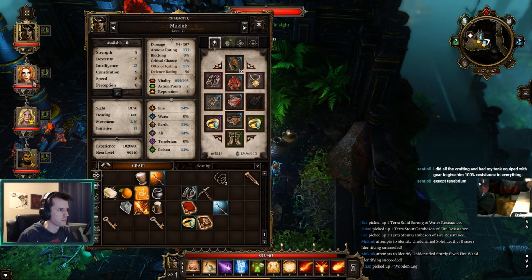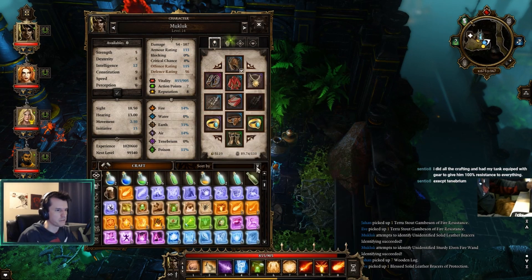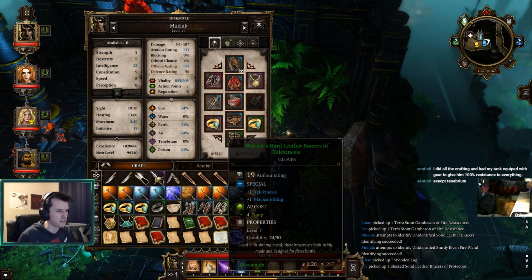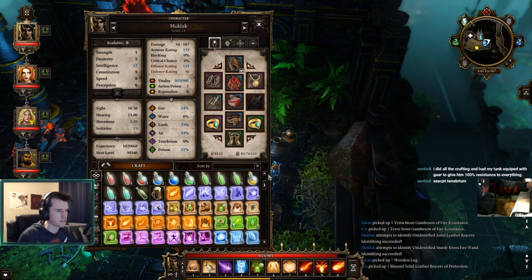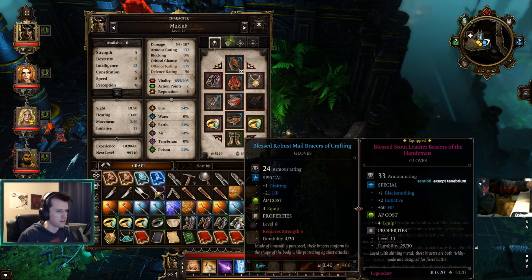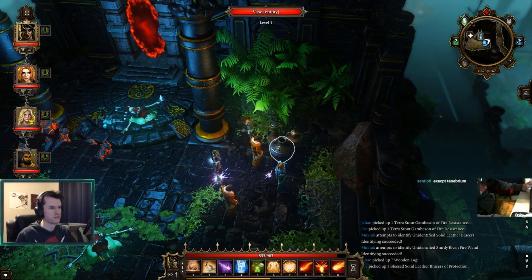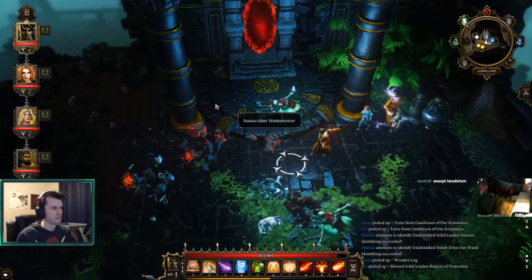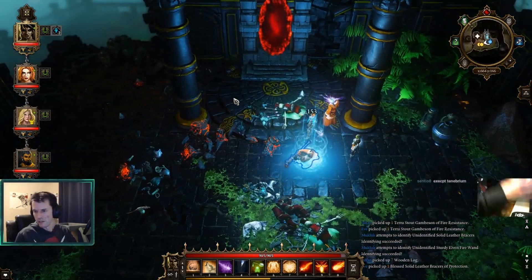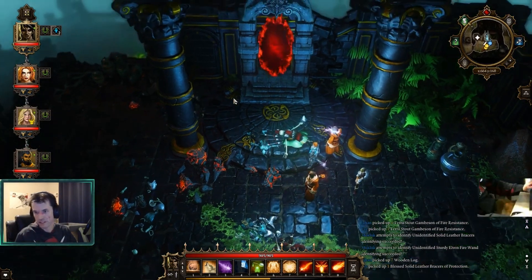It's an upgrade for her. Do I need to keep those old blacksmith bracers, or do I already have a set of bracers for blacksmithing? I already have a set for blacksmithing. Okay, so those can stay there. Crafting - okay, I think we're fine. Looks like that AoE heal did not quite heal Muck up.